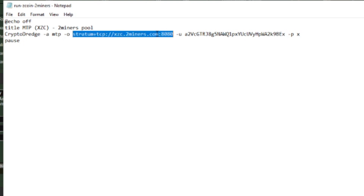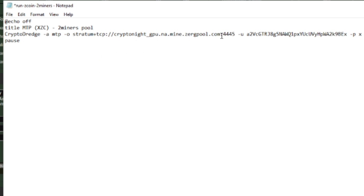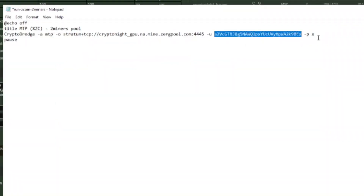Open the config file and replace the old stratum with the Kryptonite GPU one. For the username, put the wallet address for the coin you're mining — so I'd put my Dogecoin wallet address. For the password, use dash-p then c=doge, or whatever coin you're doing. Just make sure whatever coin you're doing has a corresponding wallet address.